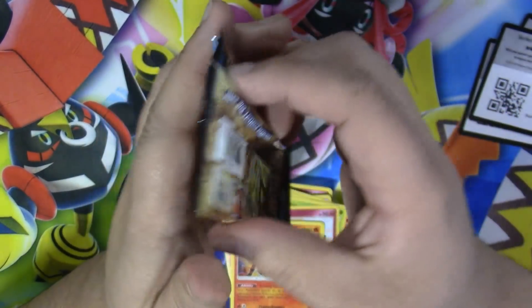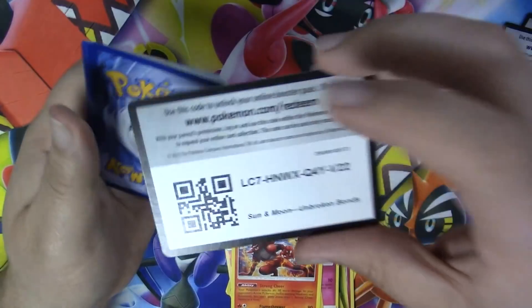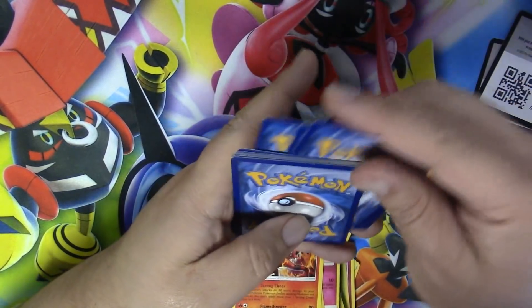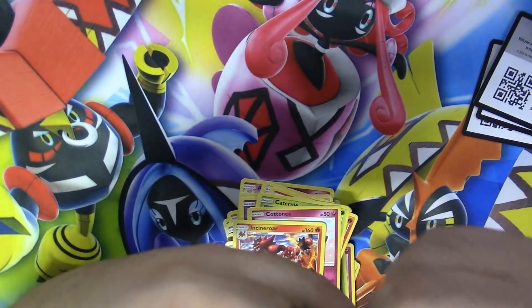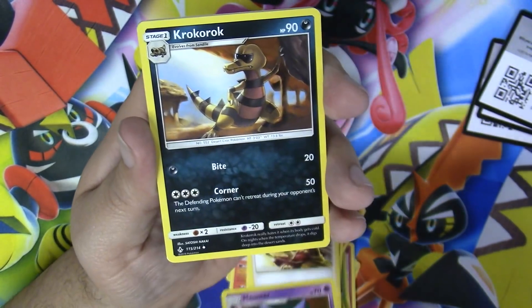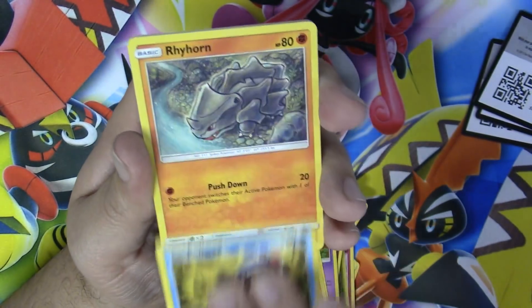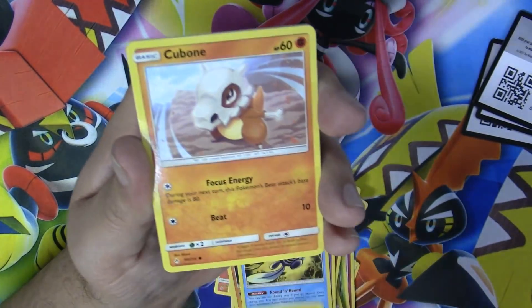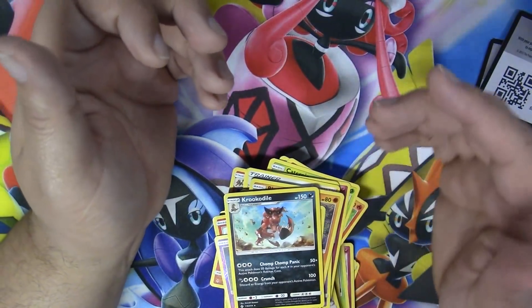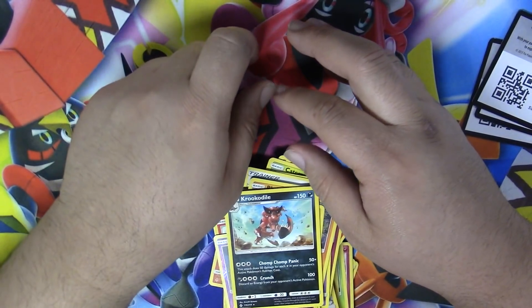And our final pack — please give me something good! We have a fairy energy, a Welder, Sneasel, Croagunk, Diglett, Poliwag, Rhyhorn, Cubone, Growlithe, Misdreavus, and a Croconaw. Unfortunately we didn't get any GXs, but I will build this deck and let you guys know what I put together.